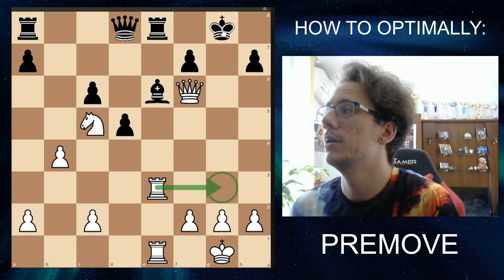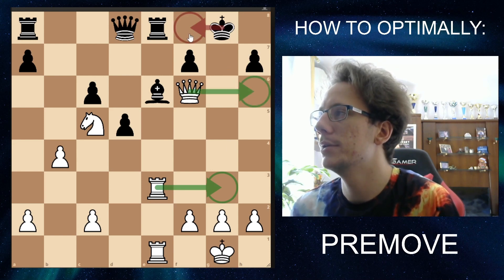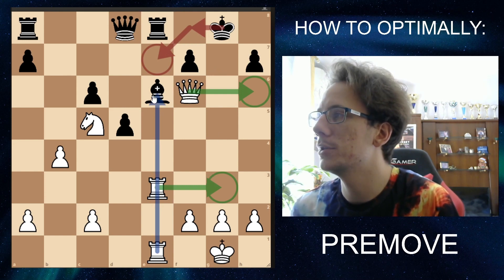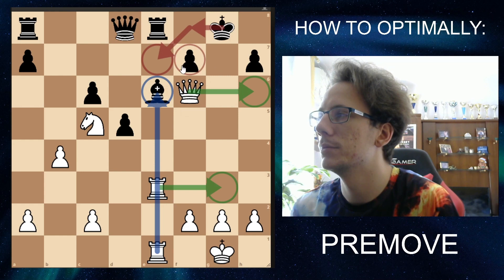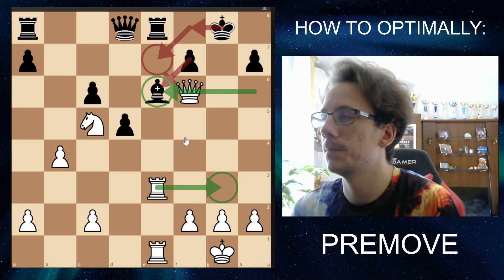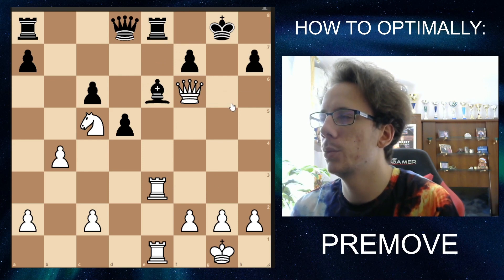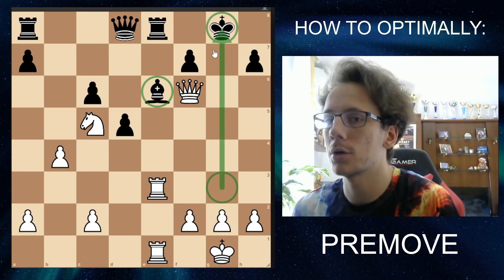Rook G3 check — king has to go to F8. Then queen H6 check — the king has to go to E7. So everything is completely forced, only legal moves. From there, rook takes E6 sacrifice — check. The only legal move is to take with the pawn. Then the queen from H6 is going to take the E6 pawn, defended by the knight once again. The king can only move back to F8, and with our queen on E6 and rook on G3, we can go rook to G8, which is checkmate.